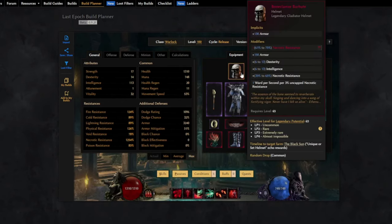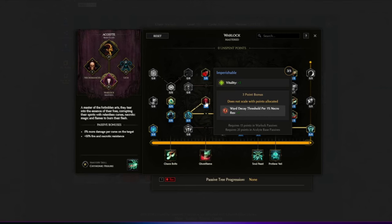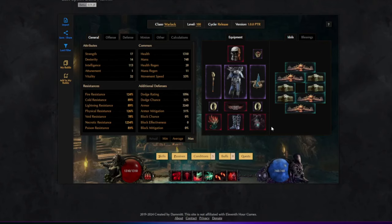We can also use the Bone Claimor Barbeute helm, which provides flat ward per second per 3% uncapped necrotic resist — around 400 ward per second in this current setup. We're also using a new passive called Impersonalable in the Warlock tree, which gives us ward decay threshold per 1% necrotic resist. Instead of ward decay starting from zero as it normally would, it now starts at 1,200 since that's how much necrotic resist we have. The Acolyte overall has a lot of passives that improve ward even more and grant intelligence, which increases spell damage and ward retention.